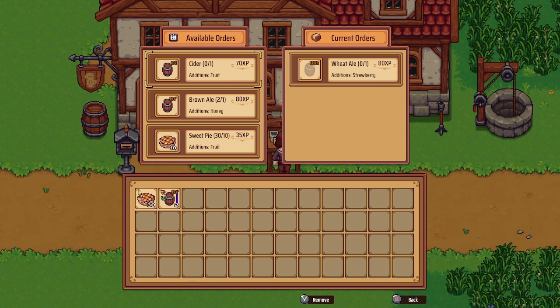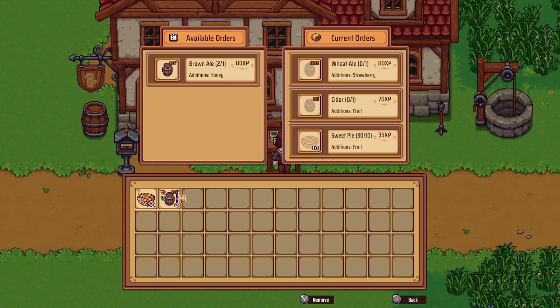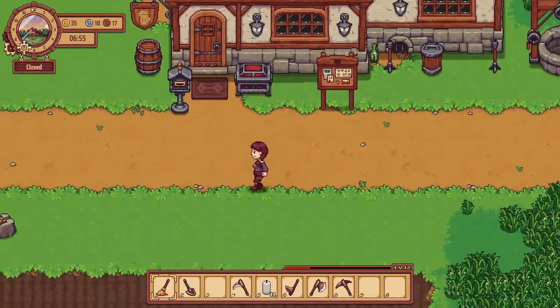Let's accept the cider with fruit and the brown ale with honey. Did I not accept the brown ale with honey? How did I get to the sweet pie one? Oh well, we just happen to have some anyway so I guess it doesn't matter. Two more done. So we need the cider with fruit now - we'll have to work on that.